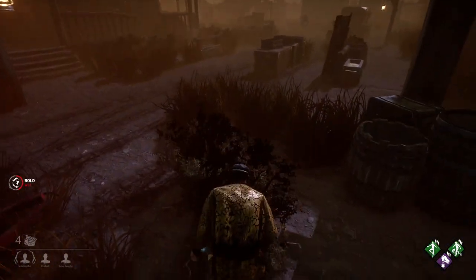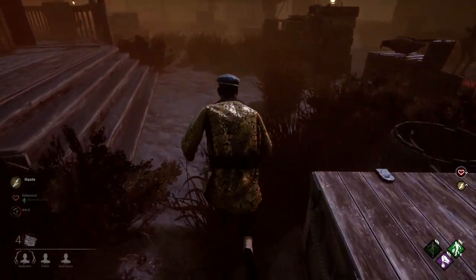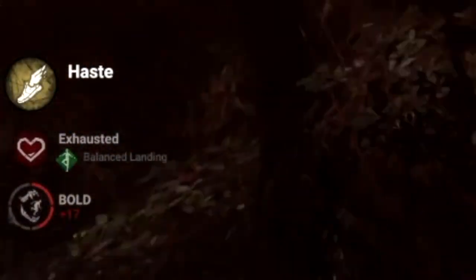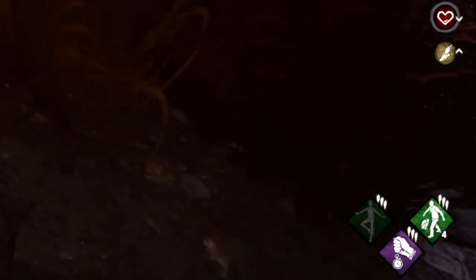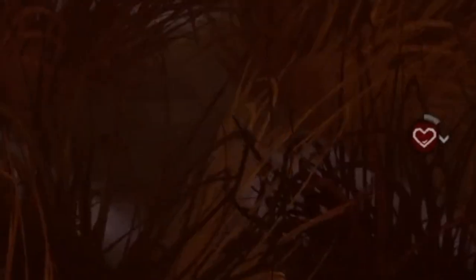Here I fall from the gallows and get my speed boost from Balanced Landing. On the left, the survivor will be notified that Balanced Landing has activated and that they are now exhausted. In the perk window and the status effect indicators on the right, you can see the haste status for 3 seconds as indicated by the perk icon rotating clockwise. Then you will also get the exhausted icon for 40 seconds, during which you won't be able to activate this perk again.